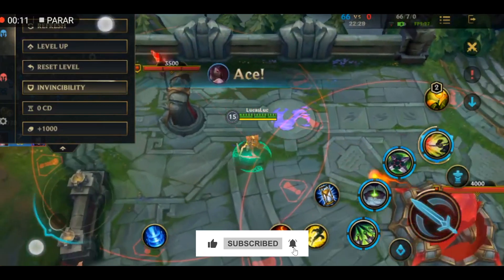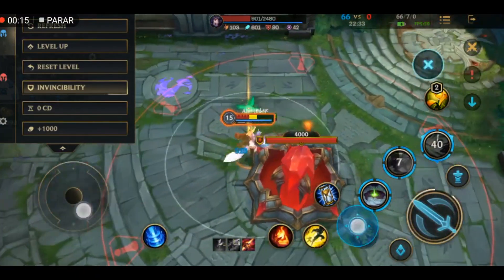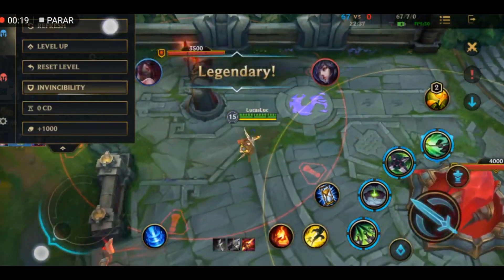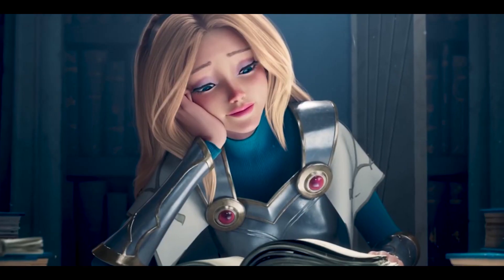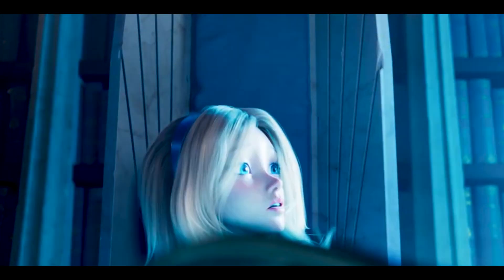To begin, let's talk about the rankings in Wild Rift. There are a total of 10 ranks that you can climb by participating in rank matches. However, starting from Season 3, you'll need to own 16 legends in addition to reaching level 10 to join the rank series. Here are all the ranks in Wild Rift, starting from Iron and going all the way up to Challenger.